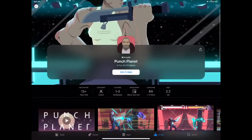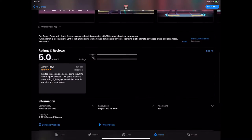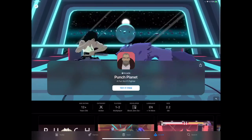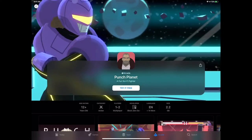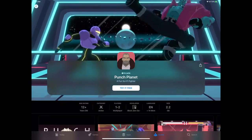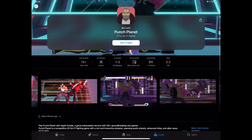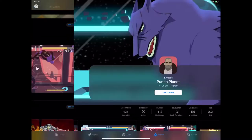Punch Planet — a fun sci-fi fighter. It has the vibe of a classic combat game like Street Fighter, but with all-new characters and combat actions. This is a big game — 2.2 gigs. So if you're a fan of Mortal Kombat or Street Fighter, you're going to be right at home here.